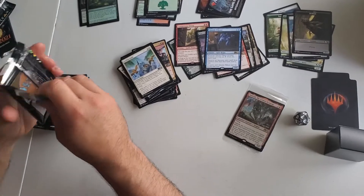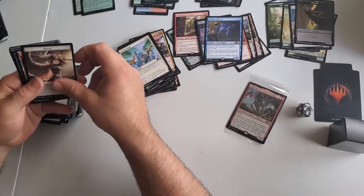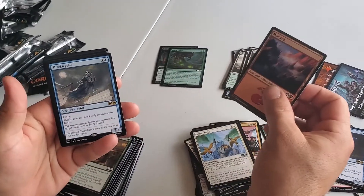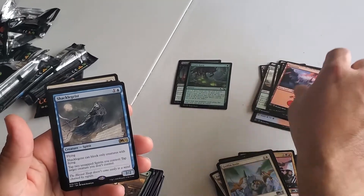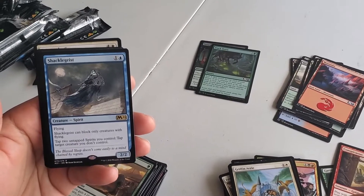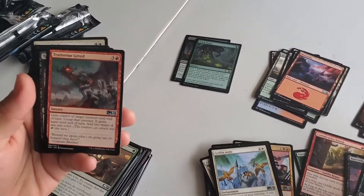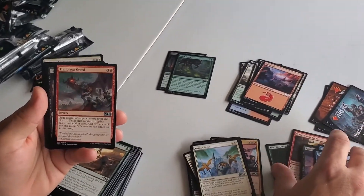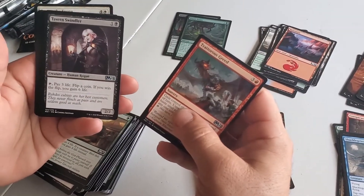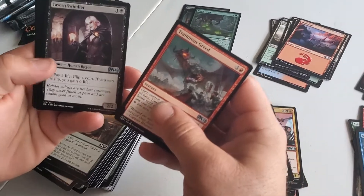We decided to do our sealed with ten packs each instead of six. Shackle Geist — I feel like he can be good, but you're probably not going to play blue. Tavern Swindler — she's going to be fun. Pay three, flip a coin; if you win, gain six. I don't think that's fun.